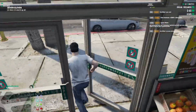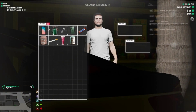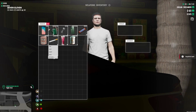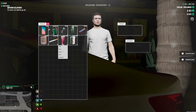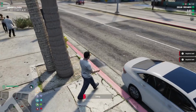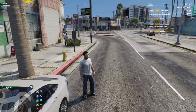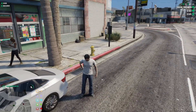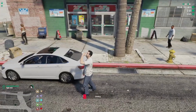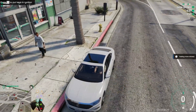Now that we've got some food and drink, let's set key binds so they're easier to use. Pull up your inventory, right-click the item, press Key Bind, and then press the key you want it bound to. We'll do 3 for Snickers, 4 for cigarettes, and 5 for grape drink — so when you press that key, you'll begin that action. Now we're topped up a little bit.